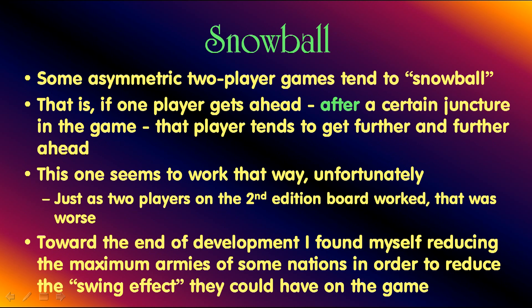Some asymmetric two-player games tend to snowball, and this game is ferociously asymmetric. If one player gets ahead after a certain juncture — perhaps midway through the game — that player tends to get further and further ahead. This one seems to work that way, unfortunately, just as two players on the second edition board worked, but that was much worse. Toward the end of development, I found myself reducing the maximum armies of some nations in order to reduce the swing effect they could have on the game if they reached their maximum.